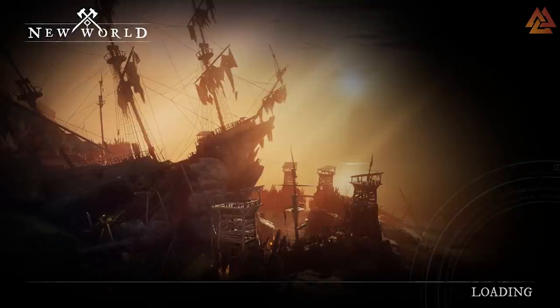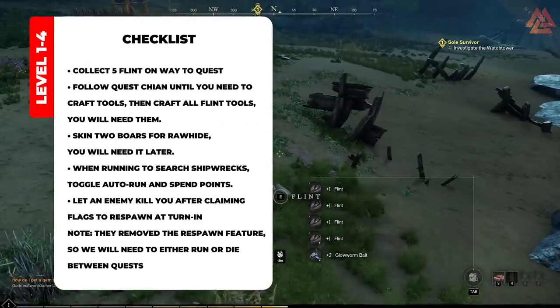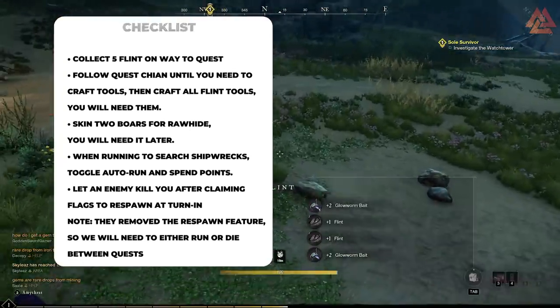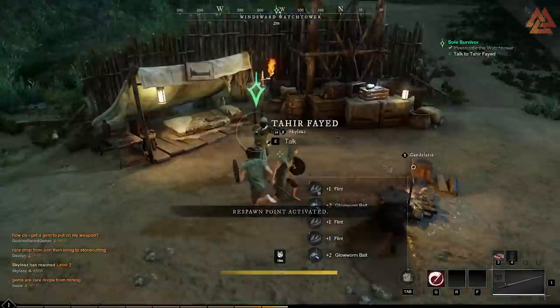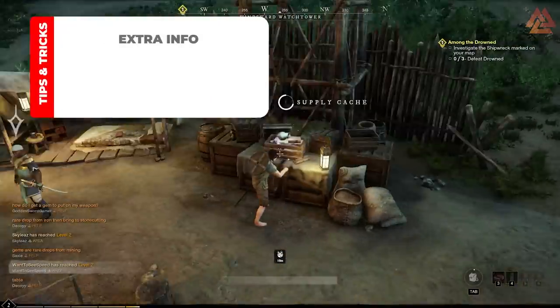Whether you kill this enemy or not, you're going to do the exact same thing: press Escape, click on the main menu, and then click Continue to New World. This will immediately skip to the starting zone and we can start power leveling. Once you're here, collect five flint on the way to the quest giver — we're going to need these for an upcoming quest. It's much easier to do them on the way now than to try to go do it later.